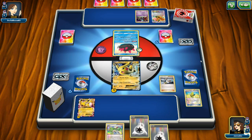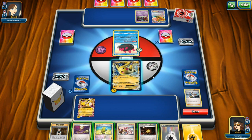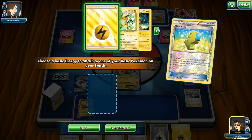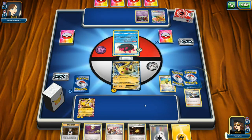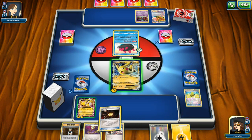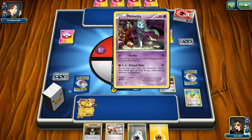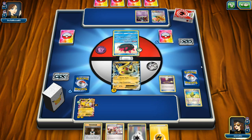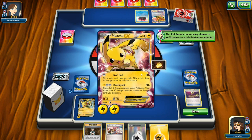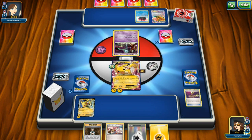We use Professor Birch's Observations — reshuffle those cards and look for seven new cards. If it were tails it would be four new cards. We have another Max Elixir, so let's do that trick again and look for another energy in the top six. We also have Brock's Grit, Escape Rope, and Trick Coin, which is very useful. We use Escape Rope to switch out Pyukumuku — and Pikachu EX is now head to head with Meloetta, which does Psybeam and Echoed Voice.